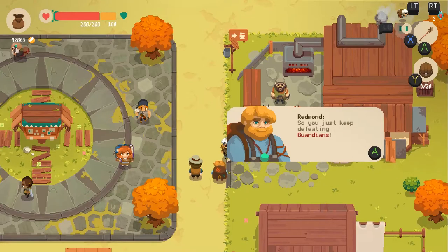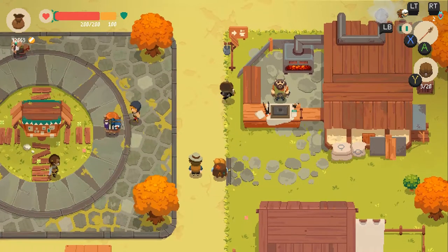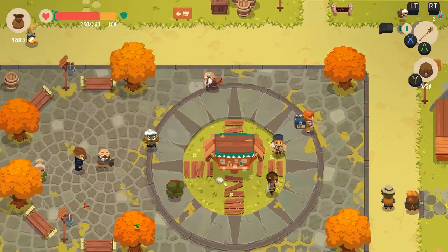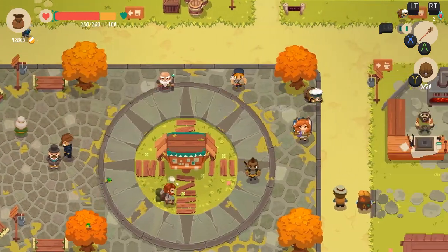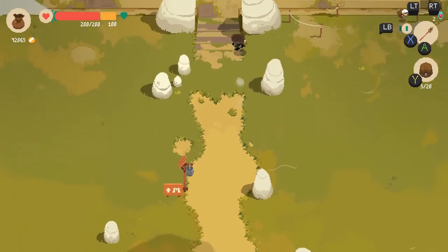What it boils down to is: do not invest with the banker. I don't know if this is a bug or something else, but I've given a ridiculous amount of gold to him and everything would be going good then it would mysteriously disappear. Searching the internet for guidance I've seen similar results. Maybe this will be updated but generally avoid him. Honestly don't even get him unless you want the achievement.